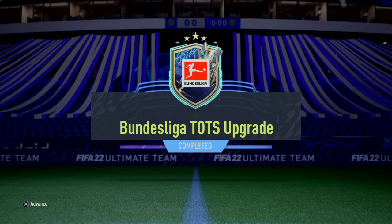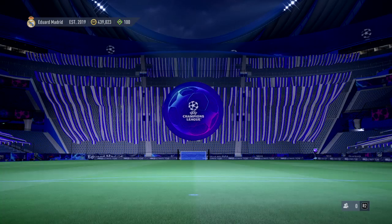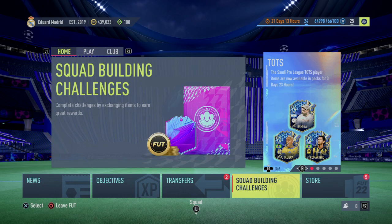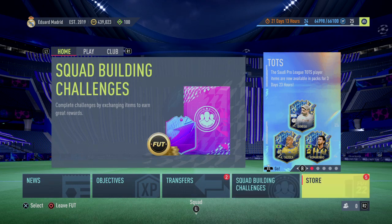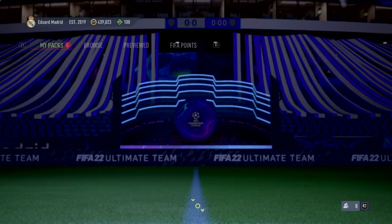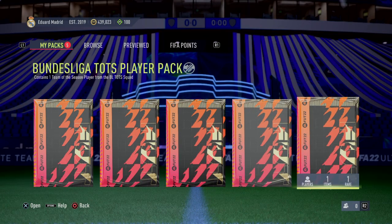The players I'm looking for to get are probably Haaland — I already had Haaland but just sold him a couple minutes ago — Lewa, Bellingham, and Cuco. Those are the four players I want. Okay, where is the pack? There we go guys, let's see.